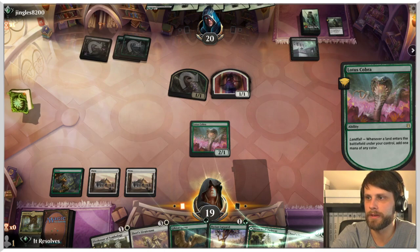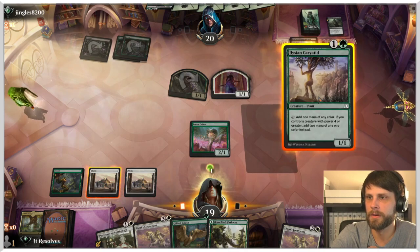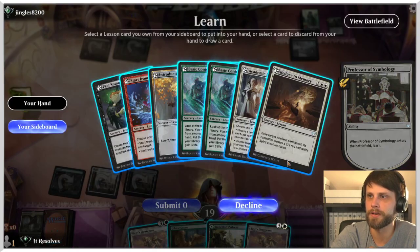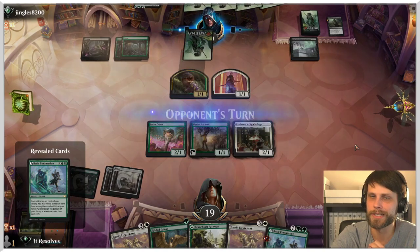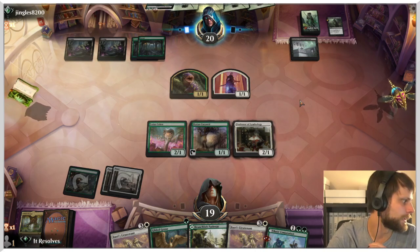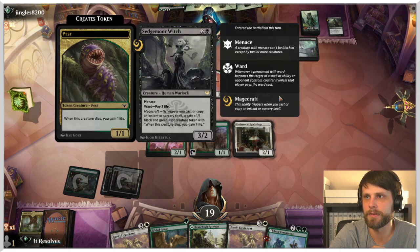Let's go for green. We're gonna play the Karyatid and the Professor. The reason being this hopefully gets us Basic Conjuring, which theoretically gets us the Winota that we need. We now have three creatures out that will proc the Winota if we can get it. Scary, scary, scary.